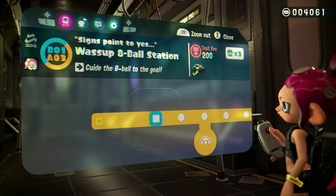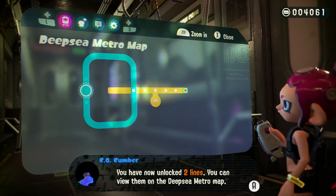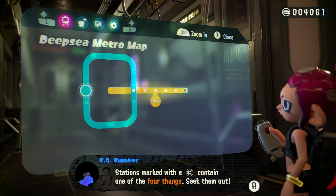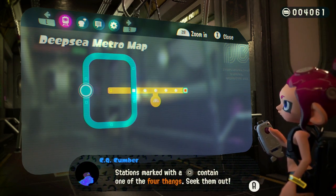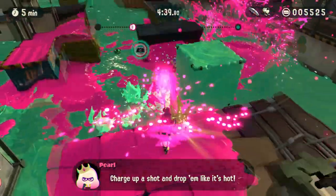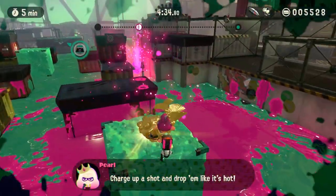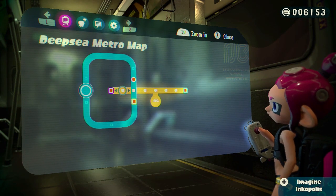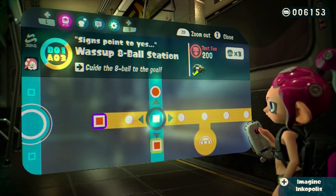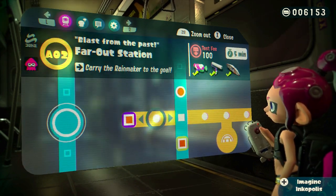Rather than having you traverse through a sequence of linear platforming levels found within a small hub world, Octo Expansion mixes highly focused challenge maps with an open-ended map screen that gives off an old-school, arcadey feel. Players can move from a completed challenge to any adjacent challenge, exploring whatever direction they choose. You could speedrun and search for the four things as fast as possible, or you can savor the experience and methodically complete every single challenge you see. Which direction you go is up to you, but they'll all eventually loop around to send you through the entire board.